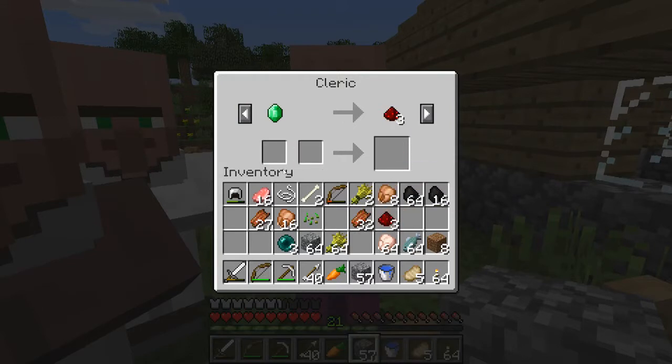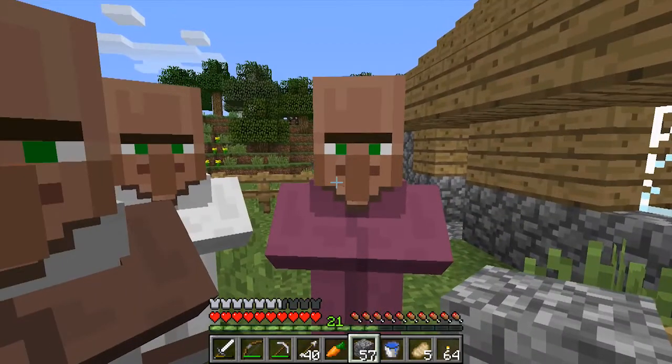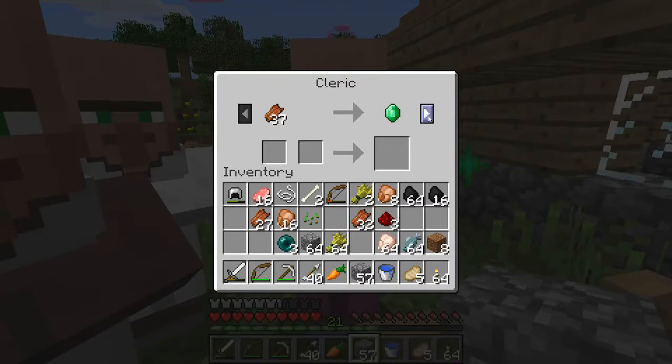I'll take 3 redstone. Come on, open another trade. Now it's 11 emeralds for an eye of ender, or an emerald for 3 glowstone, which is pretty good. I haven't any more emeralds.